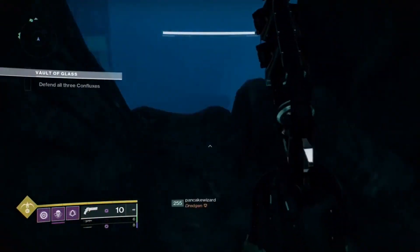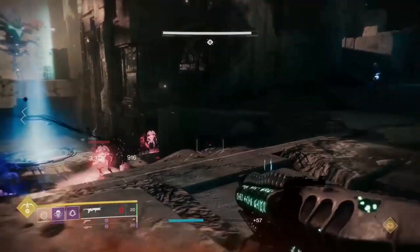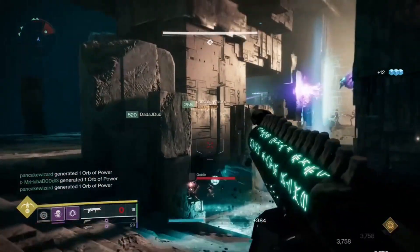The third chest will be in the middle of the wall, in which you will be defending all 3 confluxes from vex enemies. A key to this encounter is to not step in the goop that spawns upon killing vex enemies.